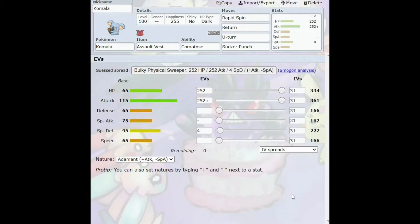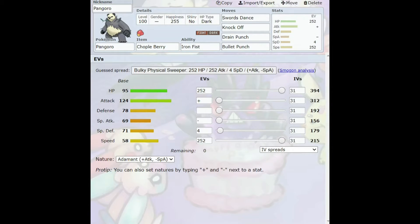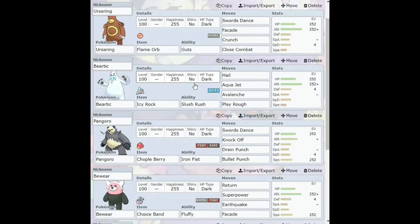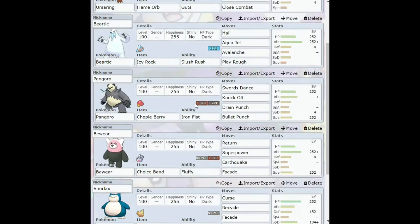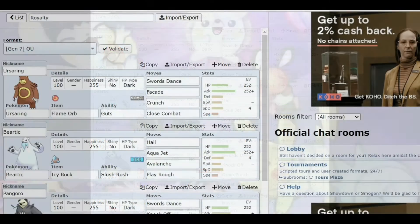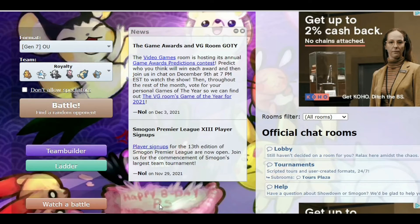This team is not bad, but the problem is definitely the speed. The Speed stats of most of these guys are 65, 30, 60, 58, 50, and 55 — pretty laughable. Also, everyone is weak to Fighting. I have four Normal types, and the non-Normal types are also weak to Fighting. So if we come up against a really good Fighting-type Pokémon, it's pretty much over. Not expecting big things, but we'll see.